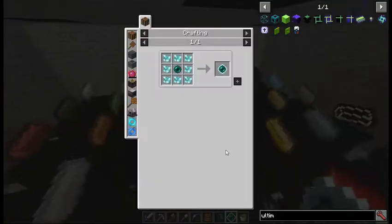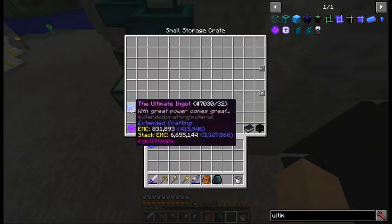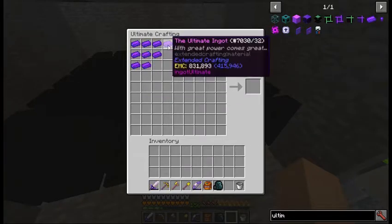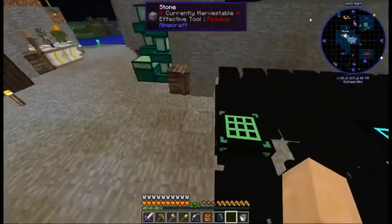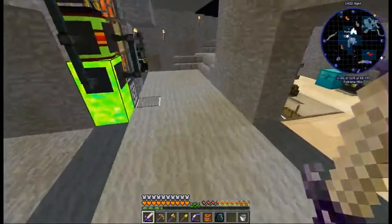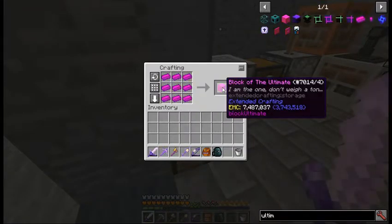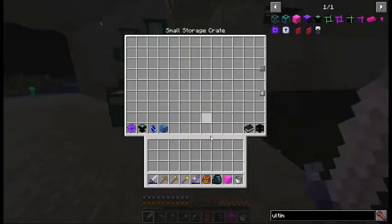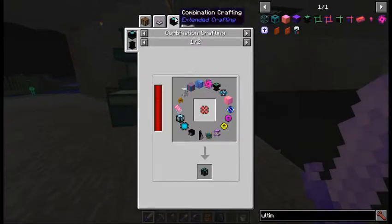Last step: infused enderpearl - and done. Instacraft. All right, there's all nine. We might as well just do this here. The regular 3x3 crafting doesn't recognize it, so we'll go to the crafting table. There we go - block of the ultimate! And in the chest it goes, with all of our other stuff we're collecting for the energy condenser.